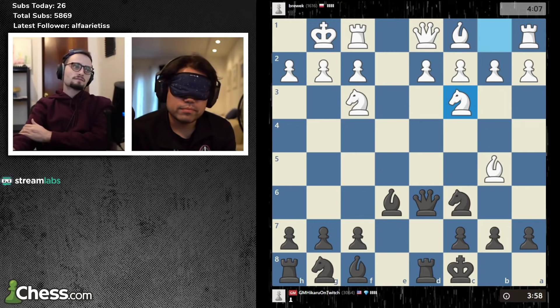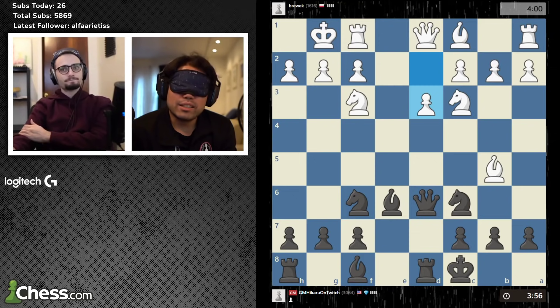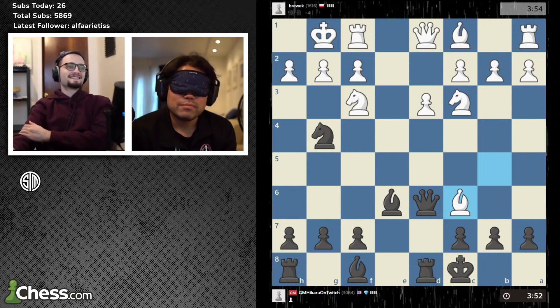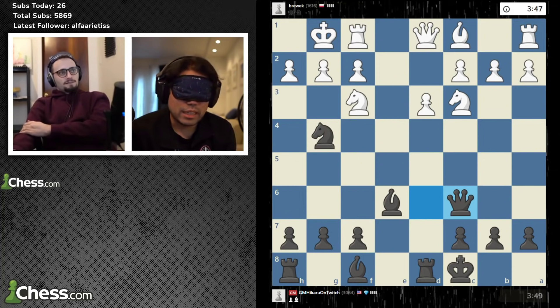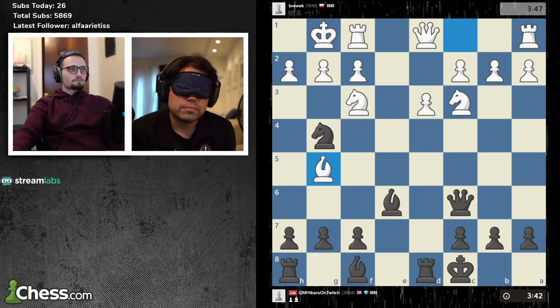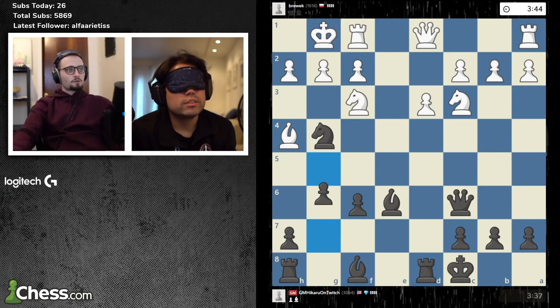Knight c3. Knight f6. D3. Knight to g4 — ruh-roh. Bishop takes c6. Queen takes c6. Now we have two bishops, so black is winning. Bishop g5. F6 — that was actually a very bad move. Bishop h4. G5 — he's sort of just allowing the attack. Bishop g3. H5 — yeah, this is everything we wanted and more. H5, h3. H4.